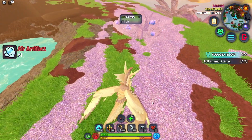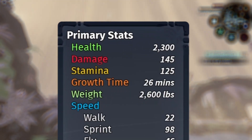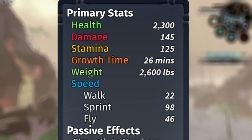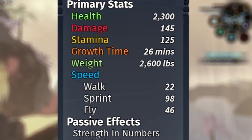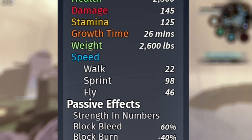Now for stats and abilities for this new harvest creature: you're going to have a health of 2300, it does 145 damage per bite, 125 stamina, and it takes 26 minutes to grow. It also weighs 2600 pounds.